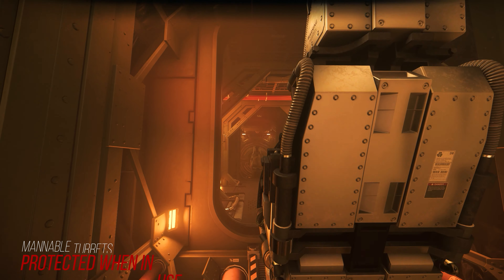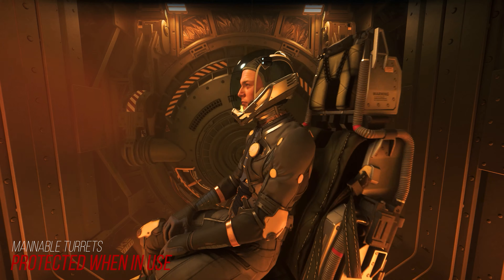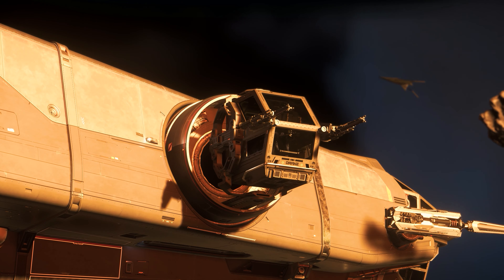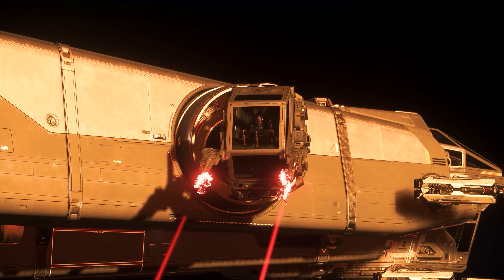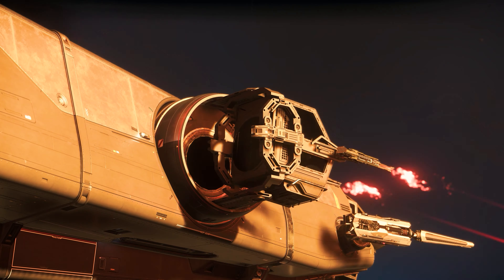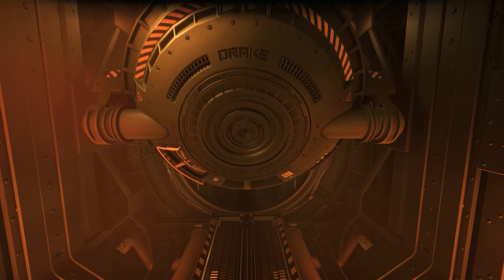Past the lift, we find the two manned side turrets. These are secured separately when in use and then uncoupled from the ship in the outer area, providing a very extensive firing range. Even forward engagement is possible here, which further increases the offensive capabilities of the Corsair. We will go into details about the turrets and the combat capabilities separately.